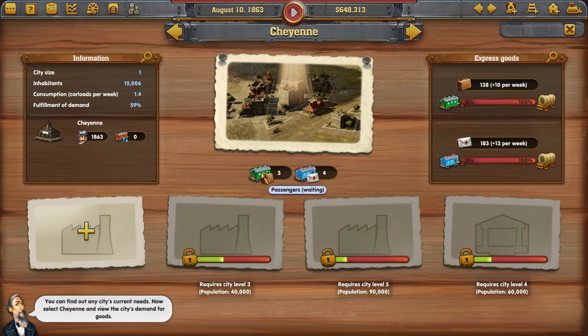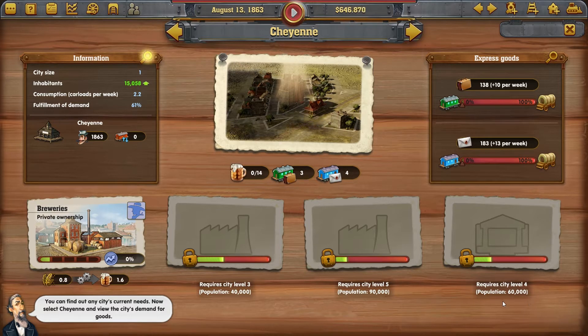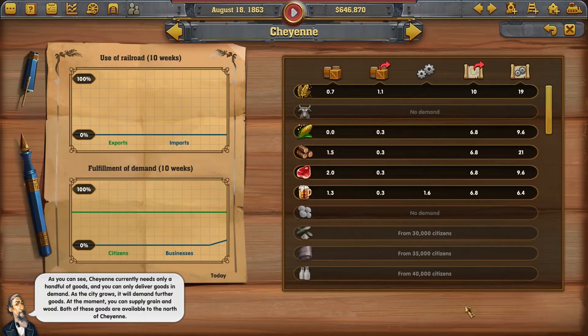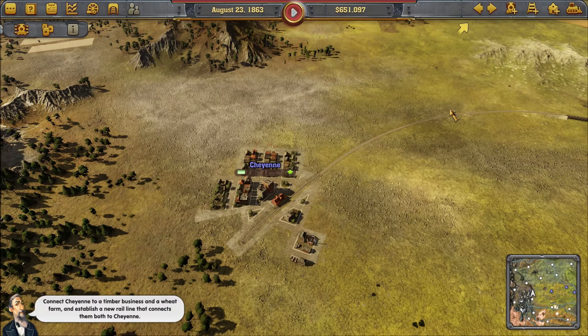I don't see any demand — passengers and mail... oh, there we go, breweries. So they need grain to make beer, and maybe they just drink the beer themselves. As the game tells us, Cheyenne currently needs only a handful of goods and you can only deliver goods that are in demand. At the moment you can supply grain and wood — both available to the north of Cheyenne. The task is to connect Cheyenne to a timber business and a wheat farm and establish a new rail line connecting them both to Cheyenne.